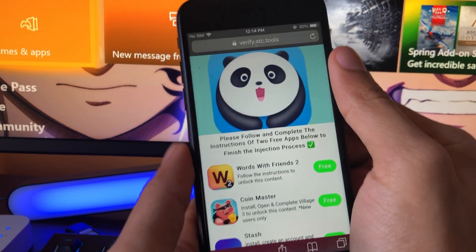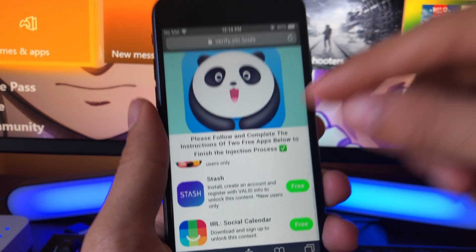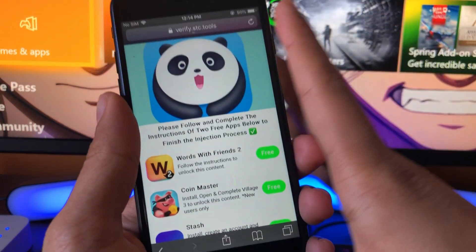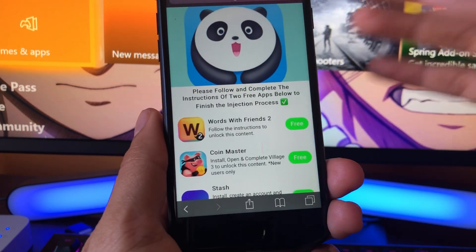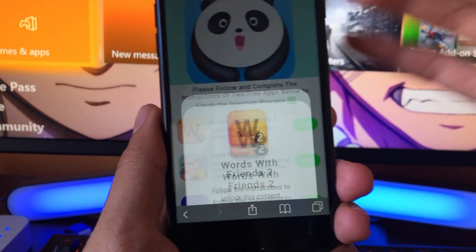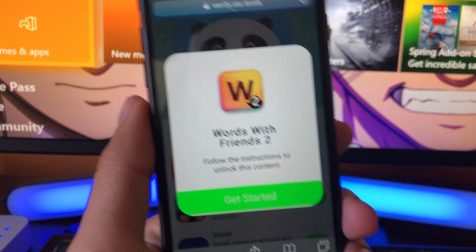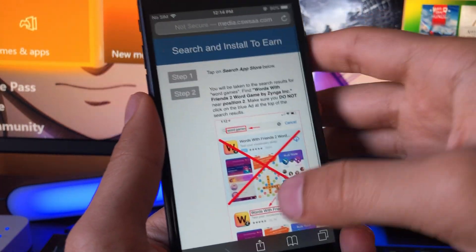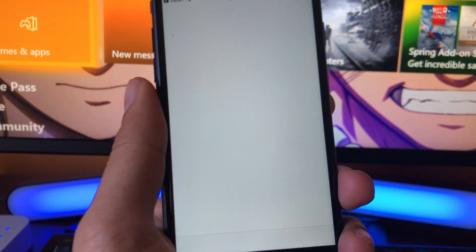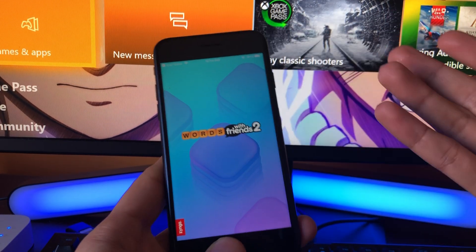The final page that loads up will say 'Please follow and complete the instructions of two free offers below to finish the download process.' So before you can actually get Panda Helper VIP downloaded, you have to do this quick step. When I first did it I was a little confused, but it only took me a couple of minutes. What you're going to do is click on one app from the list, read the instructions — most of them are easy, you just download an app and run it.